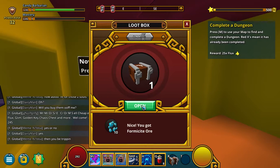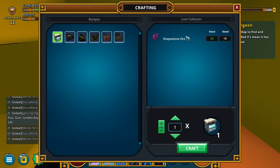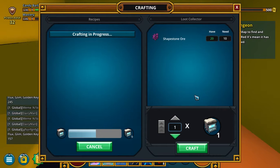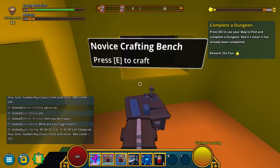Oh, loot box — open. Formacyte ore. Cool. And another one. Okay, do I have anything else I can craft now? I will craft one of these, whatever they do.